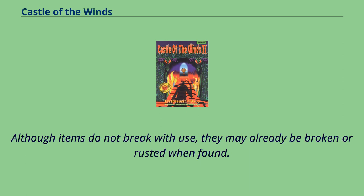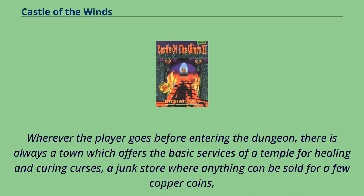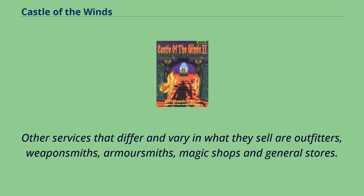Although items do not break with use, they may already be broken or rusted when found. Most objects that the character currently carries can be renamed. Wherever the player goes before entering the dungeon, there is always a town which offers a temple for healing and curing curses, a junk store where anything can be sold for a few copper coins, a sage who can identify items, and a bank for storing coins to lighten the player's load. Other services that vary in what they sell include outfitters, weaponsmiths, armorsmiths, magic shops, and general stores.